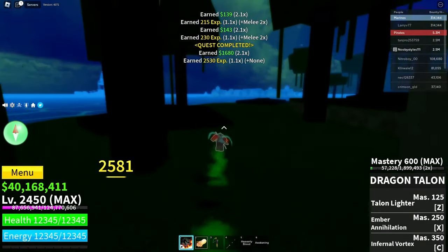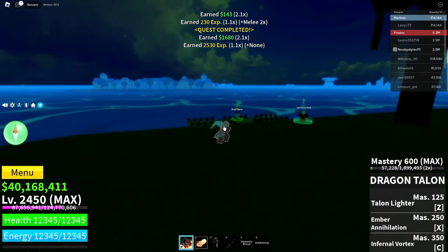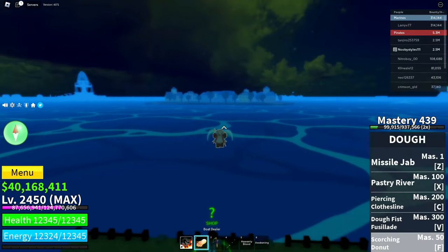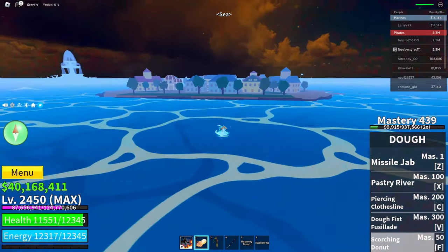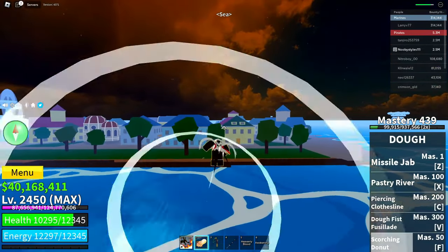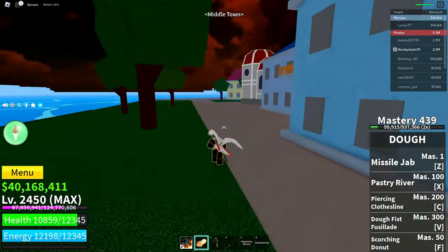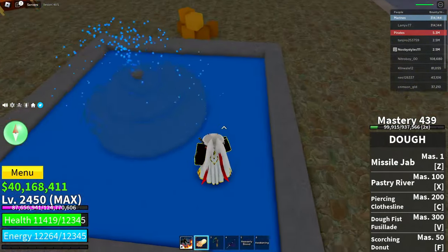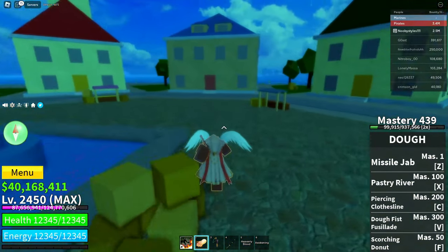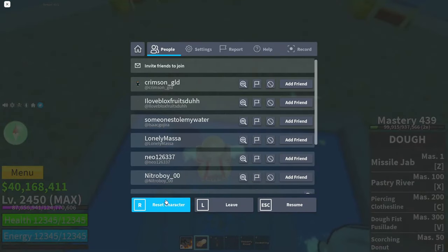After completing the monkey quest, go straight to Middle Town. When you're in Middle Town, go over to the fountain. When you're at the fountain, respawn your character while staying near the fountain.